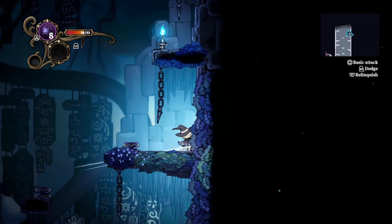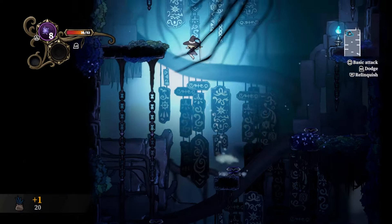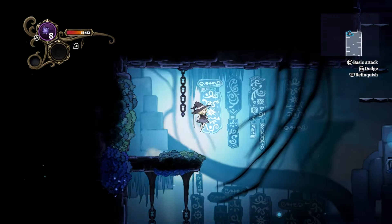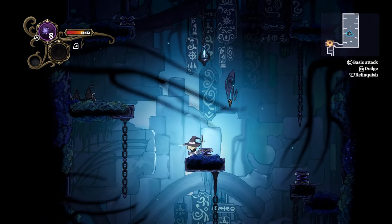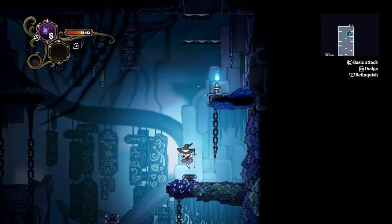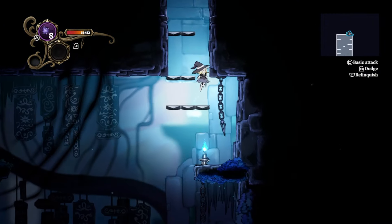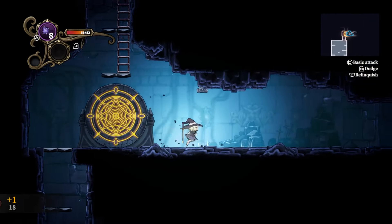With this game being randomly generated — which I kind of assume it is — I'm curious how they're going to handle secrets going forward. The tutorial was rife with them and it felt amazing, but I haven't found a single one since we've left the tutorial. I've covered quite a bit of this level. Does that mean the secrets are going to be a little less interesting because they're randomly generated? Hard to say.